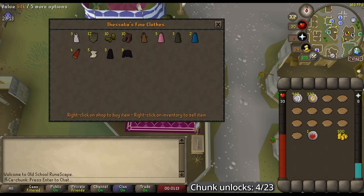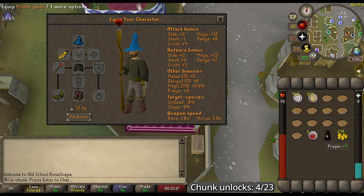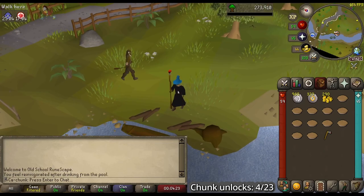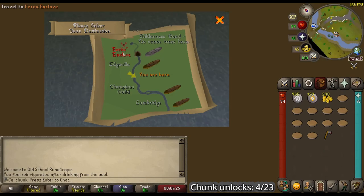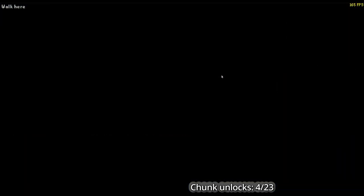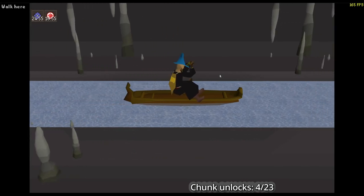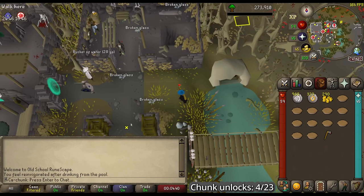I just remembered that Versalia here sells the Priest Gown — I think this gives at least some sort of a prayer bonus. Yeah, plus three prayer bonus, not much but we'll take it. I also went back to get the top piece of the gown, and now we are using a Waka Canoe for the first time to go into the Ferox Enclave. I thought this should be some sort of an achievement — nope, it wasn't.